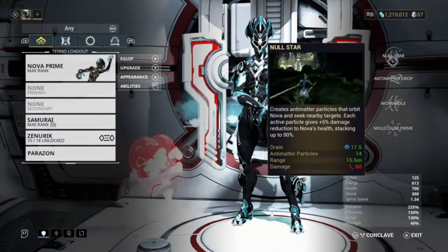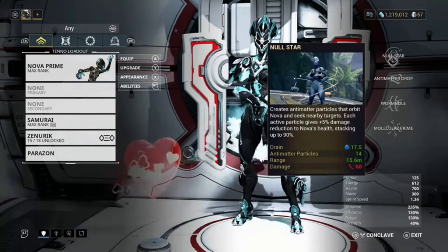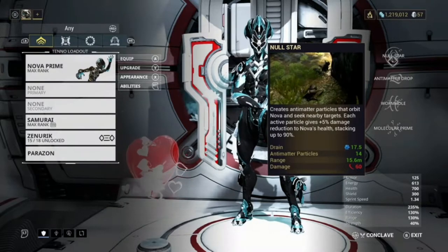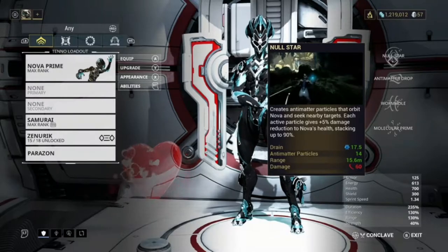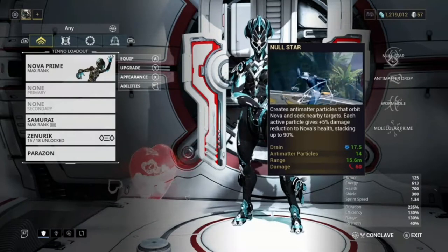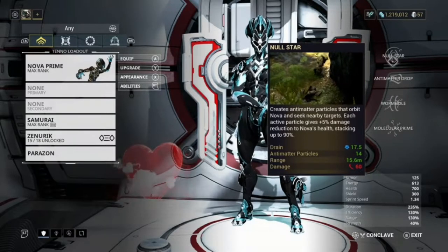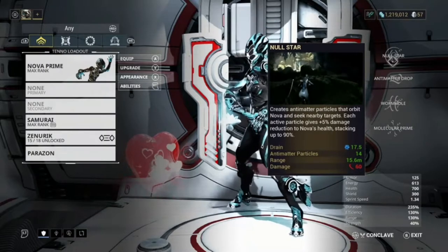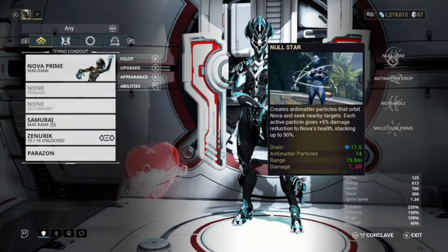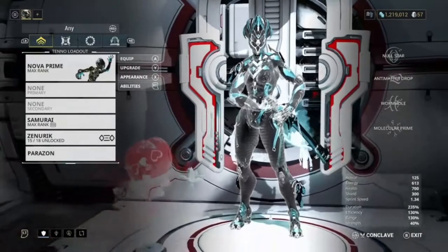Let's go through her abilities. Null Star creates antimatter particles that orbit Nova and seek nearby targets. Each active particle gives plus 5% damage reduction to Nova's health, stacking up to 90%. I have 14 on right now — I don't know exactly how you get them up, maybe duration — but basically you get extra damage reduction, which is very nice to use especially in high level missions. It also does a little bit of damage to enemies.